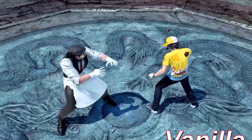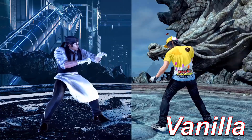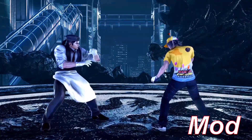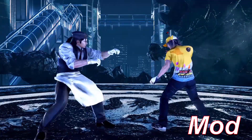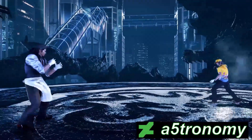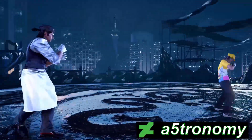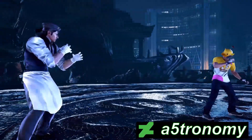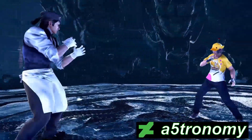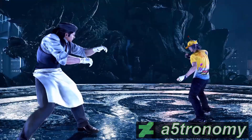Dragon's Nest. This mod does something really crazy: it smashes two maps together — the Mishima building and the Dragon's Nest — and it looks really, really good. The mod was made by Astronomy and he did an amazing job. I've never noticed a bug or a glitch. My biggest issue with this stage before was that it felt kind of empty, but now there's buildings in the background and a plane flies by occasionally. So this is my favorite stage right now.